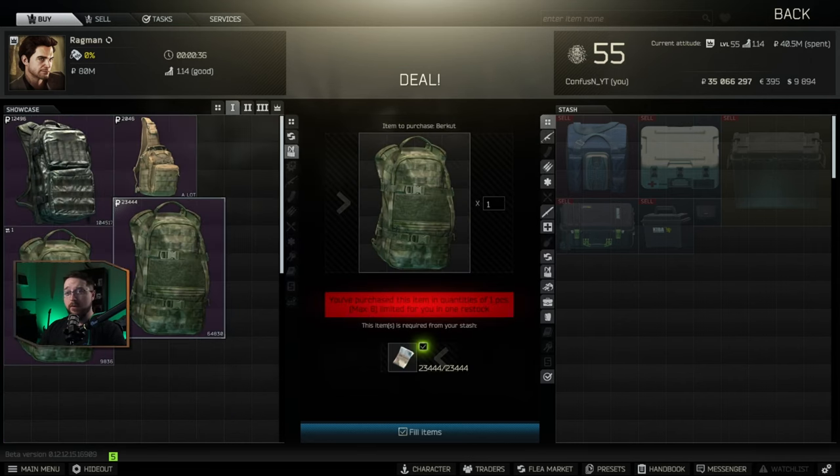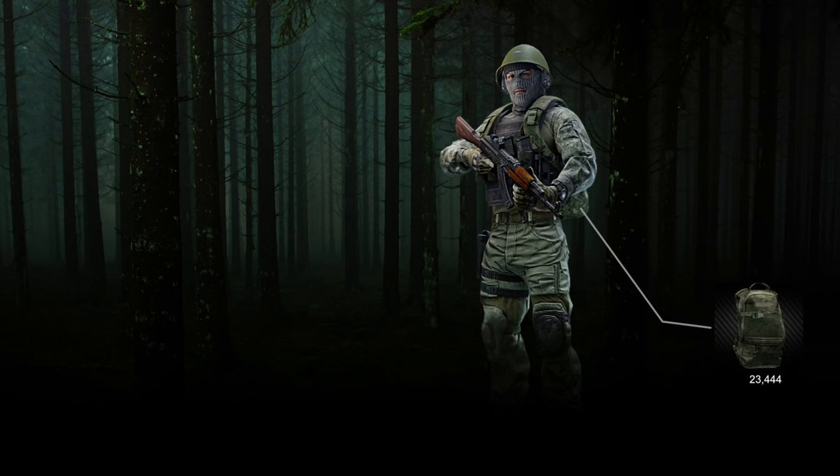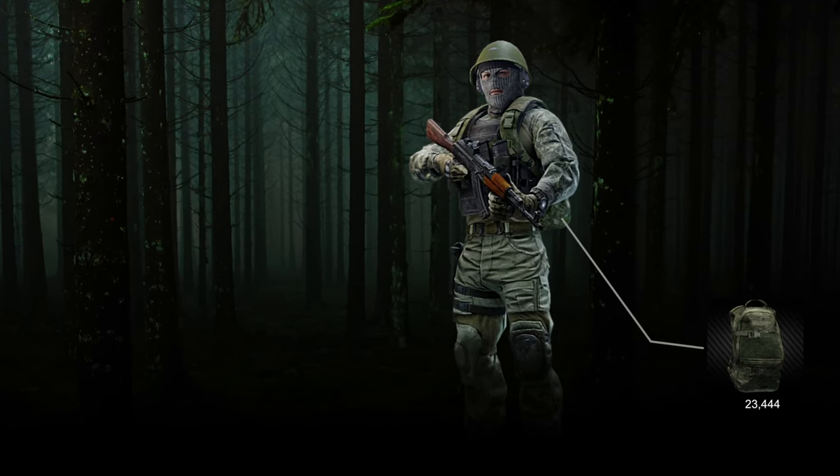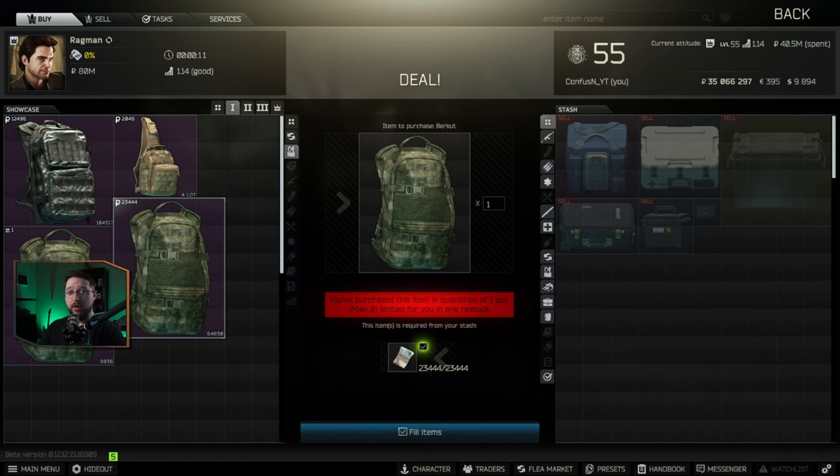When it comes to backpacks at level 1, you have three choices from Ragman: the MBSS, the sling bag, and the Burkitt. In my previous video on how to make money in Escape from Tarkov, one of the biggest takeaways is that you need the space to carry out loot. So I recommend getting the biggest bag you can, and at level 1 that's the Burkitt at 23,444 rubles — though you can opt for a smaller bag depending on your goals.